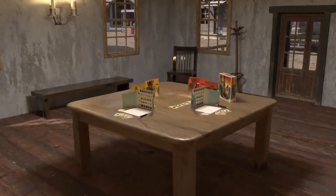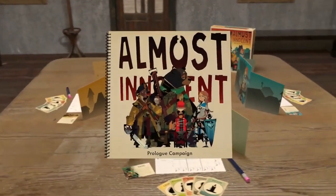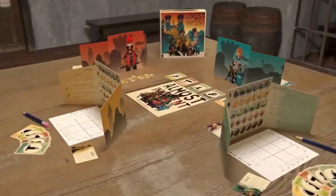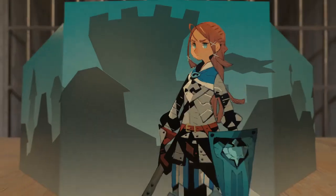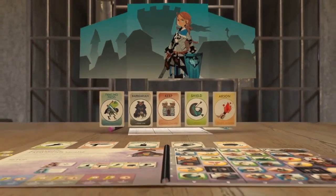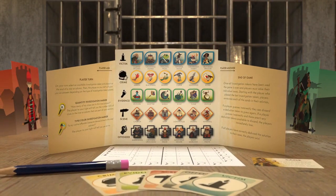So, if you want to go free, you must work together to prove your innocence. In Almost Innocent, a cooperative deduction game for two to four players, you and your conspirators must work together through a story-driven campaign to prove their innocence. Each of you only remembers part of the night, so you must work as a team to piece together what happened.